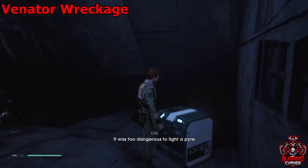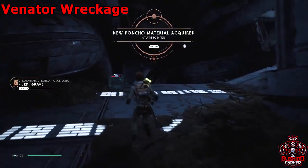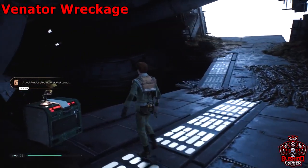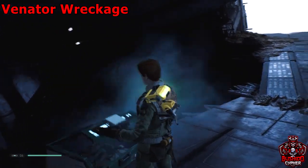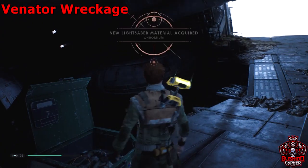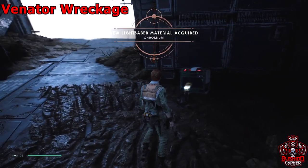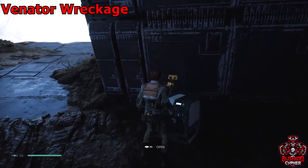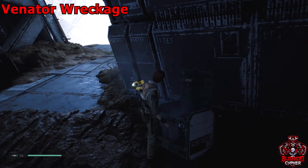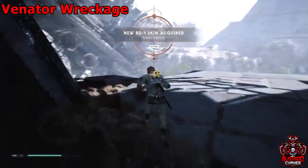It's nice after doing an area like that they gave you a decent amount of collectibles in one spot. Go through and open all the chests — that's our second chest, and here's our third. In this room make sure you grab three total chests and the force echo before you leave.